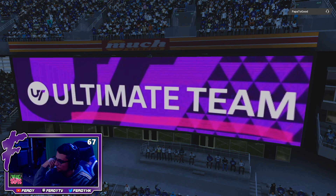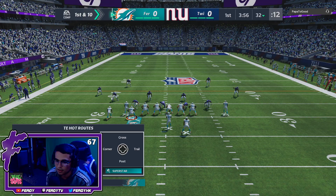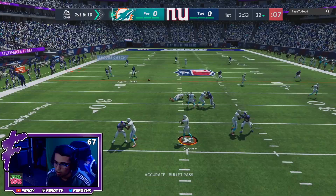He's got Saquon, Mahomes, and Glover — Papa too good. I'm going to try to test the limits of Matchup Nightmare in today's gameplay. Oh, I got motion, I'm in the tight end. I see — that's tough. Maybe we gotta flip it or something.